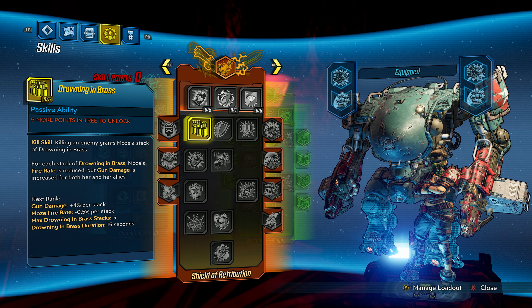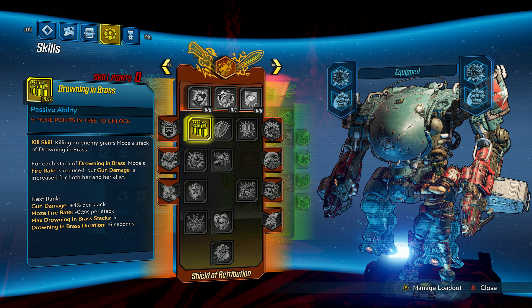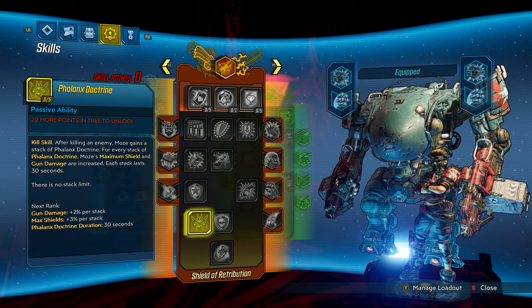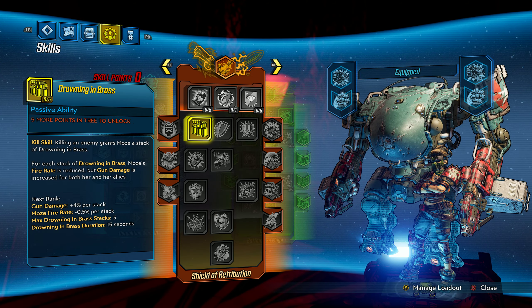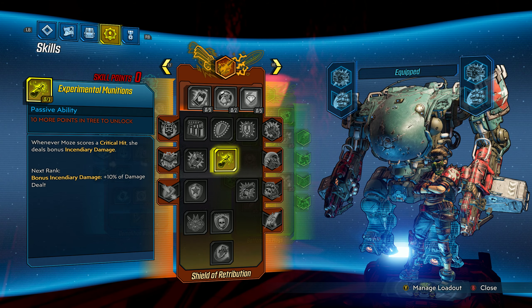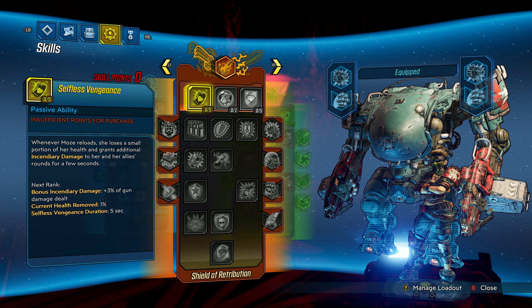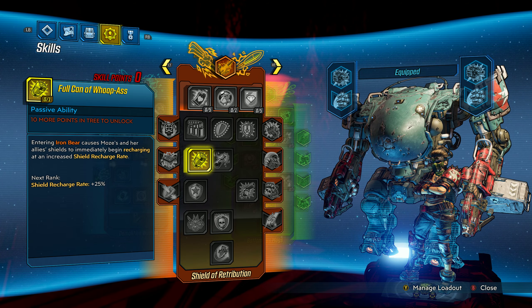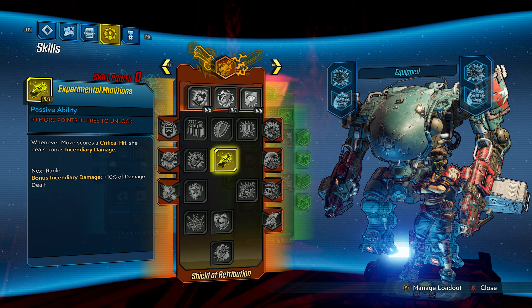My issue with this skill tree at level 50 doing Mayhem 3 content was twofold. First, a lot of these bonuses are additive — they're adding to the same stack of damage pool. Most of your damage comes from three gun damage bonuses, two of which are kill skills. So inherently we're at a disadvantage in boss killing because we're only really going to get Desperate Measures. We will get some benefit from Experimental Munitions for incendiary and Selfless Vengeance, but it didn't feel like it offered enough multiplicative force to combine with gear synergy and create a solid damage engine — which is what you're trying to do for end game builds.